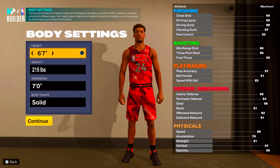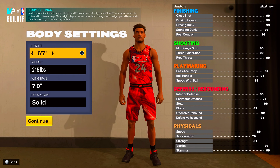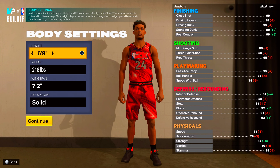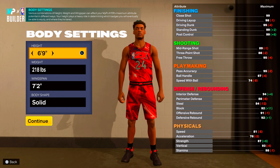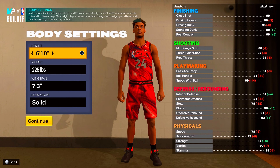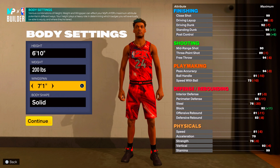This is called a way-too-early build, so we don't know anything — this is just me pre-thinking on how 2K is going to approach it. I still feel like six-nines are going to be able to get 80 to 85 ball handling. We're still going to go six foot ten, minimize my weight, and go down to seven foot one on the wingspan.